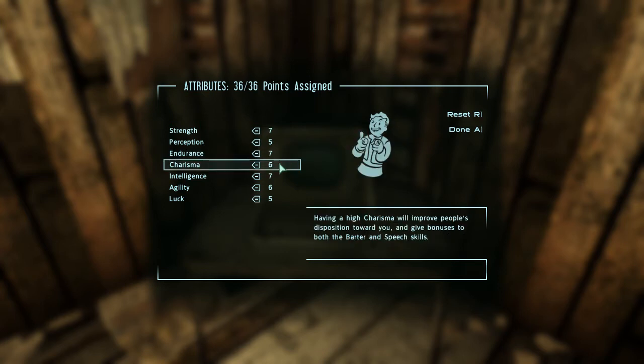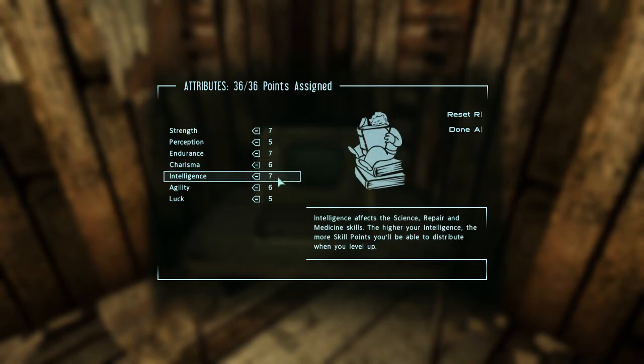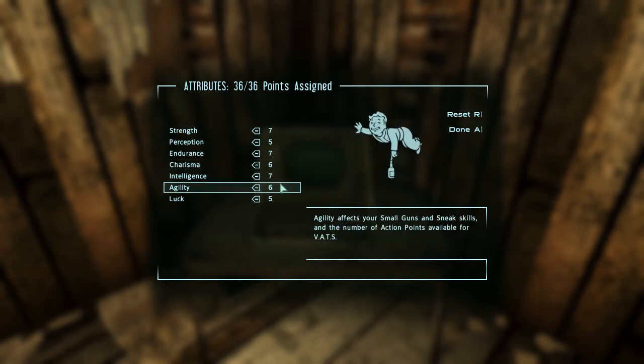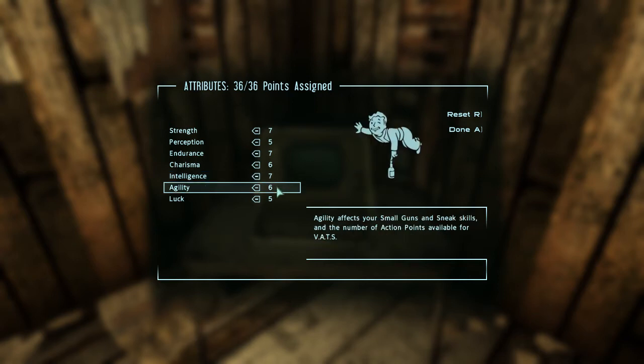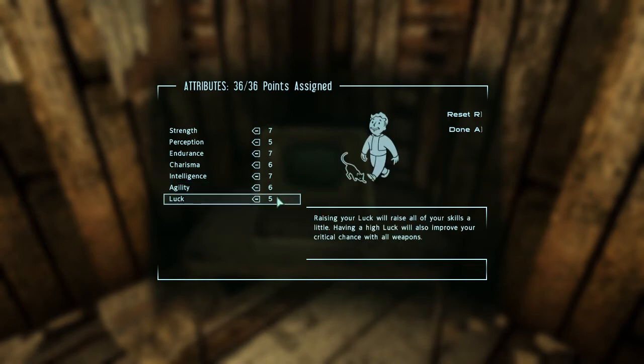Charisma gives impartial speech, always important. Intelligence covers repair, medicine, and science, which are all very important. Also, the higher intelligence you have, the more skill points you get for leveling up. Agility covers small guns, sneak, and action points. And luck, which is mostly critical chance.